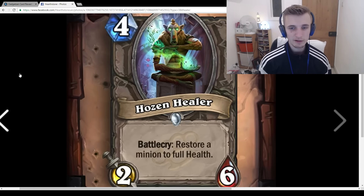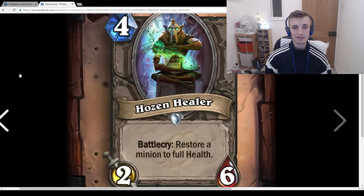Hozen Healer: 4-mana 2/6, Battlecry: Restore a minion to full health. I really like this in a Priest deck where you play Injured Blademaster turn 3 and then heal it turn 4. Also works with the 3-mana drop that damages itself. Maybe some kind of Inner Fire Priest. Other than Inner Fire Priest, I can't see any deck that would play this.